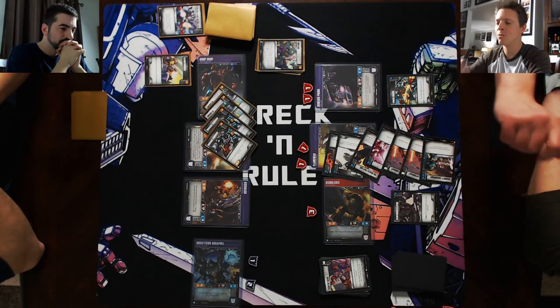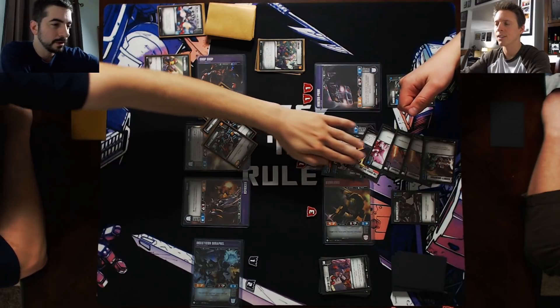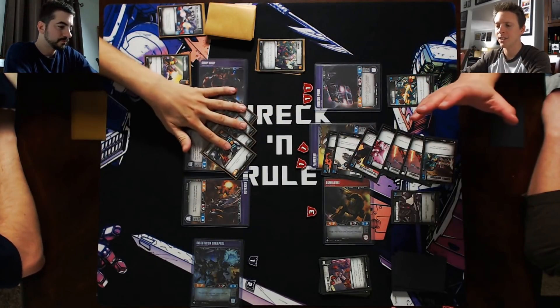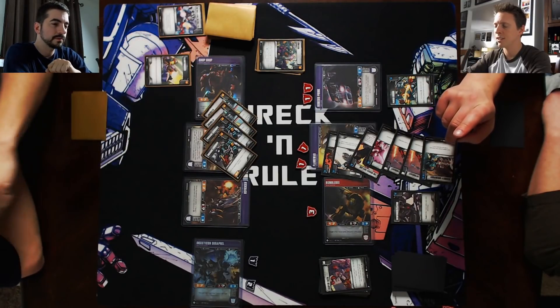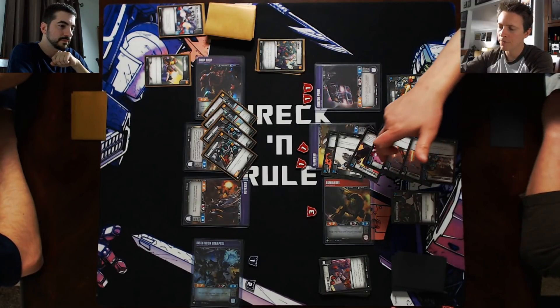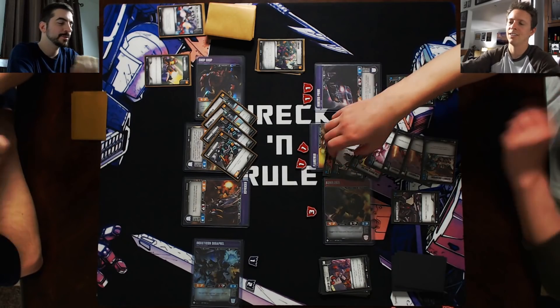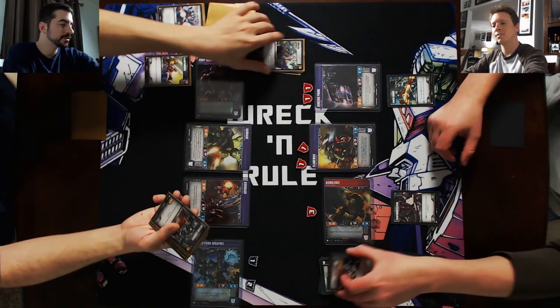The white pip only triggers the first time you see it — if you see another white pip, you do not get additional flips. The white pip doesn't have to trigger in your initial two; it can flip anywhere in that opening spread. So your attack is four, five, six, seven, eight and I have two, four, five, six, seven, eight defense — zero damage. They cancel each other out. Scrap all battle cards flipped.